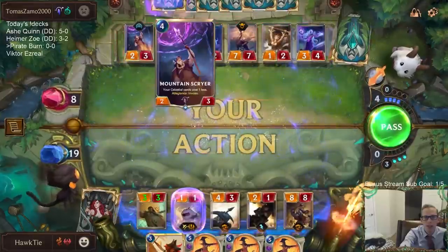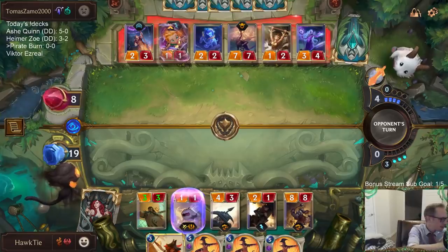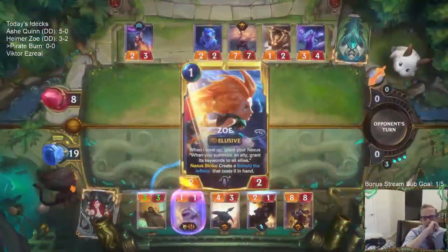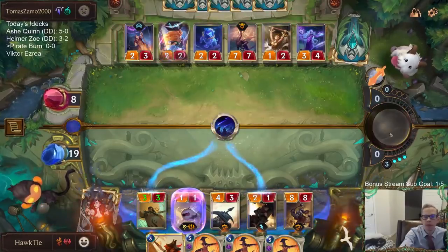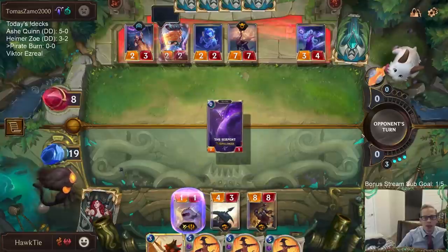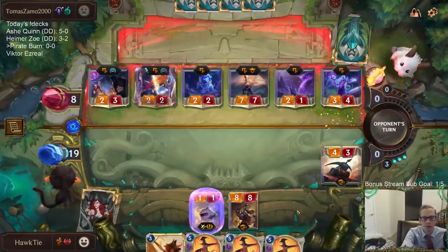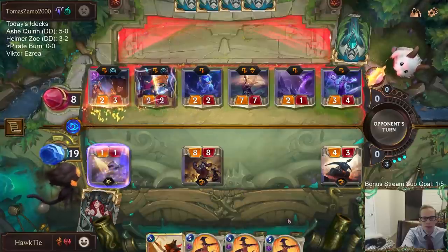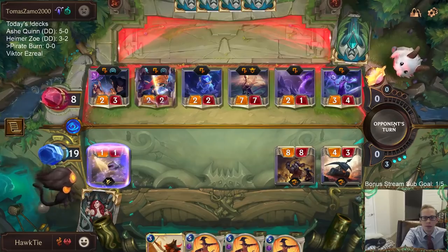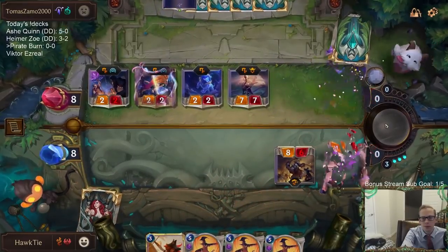Two off with the Eclipse Dragon, one off with the Mountain Scryer. So 12 mana next turn — I don't get to go Misfortune plus double Decimate. If I go double Decimate I have two extra mana.